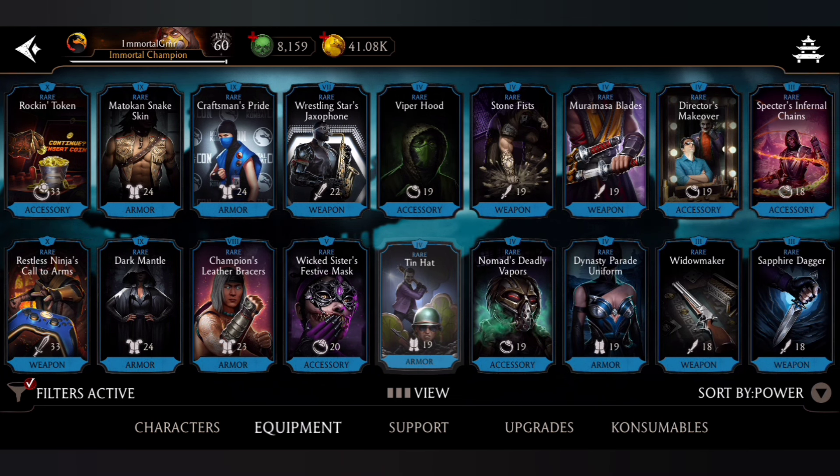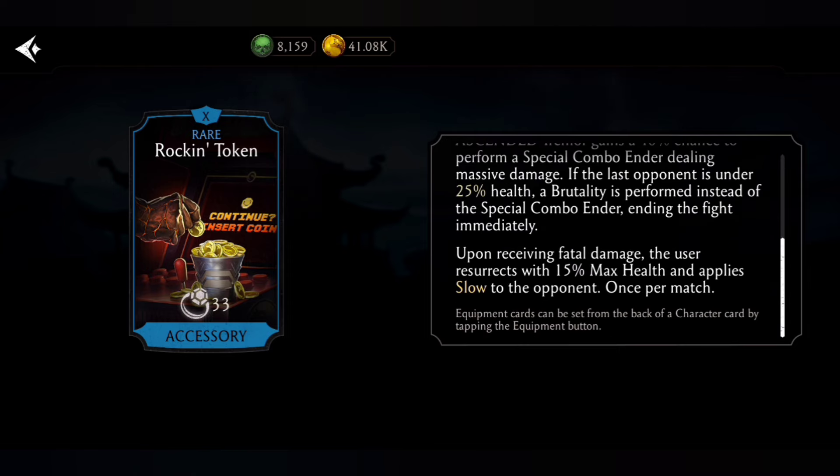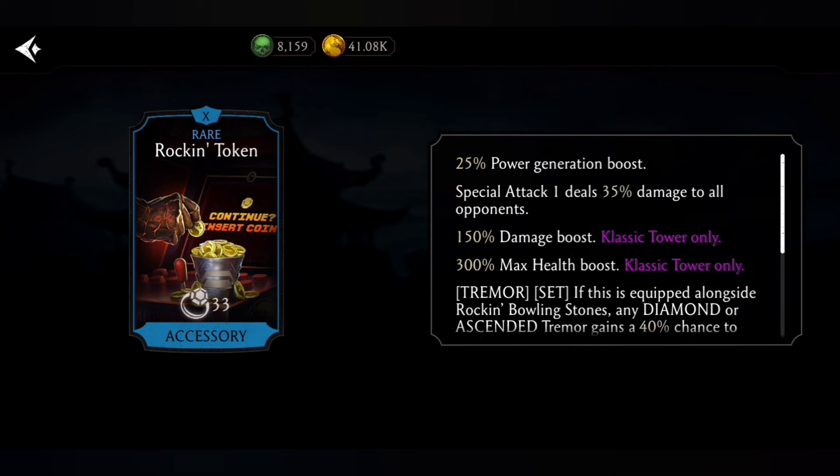Number 1: Rocking Token, a Classic Tower gear. It gives 25% power generation boost, and SP1 deals 35% damage to all opponents — making it devastating for SP1 spammers like Classic Rain, Combat Cup Johnny, and Classic Scorpion. Upon receiving fatal damage, the user revives with 15% max health and applies slow to the opponent, once per match. That extra life makes this the best rare gear in the game.